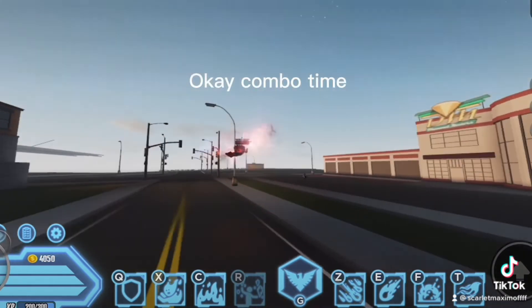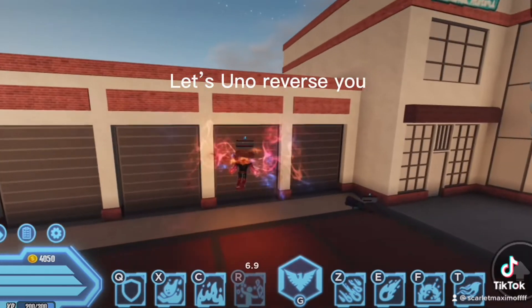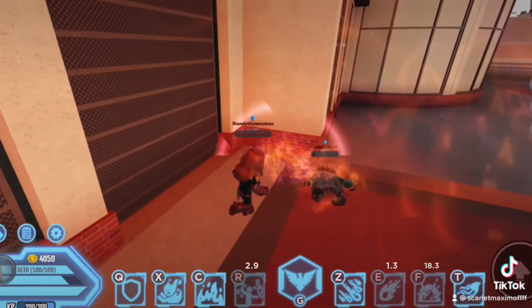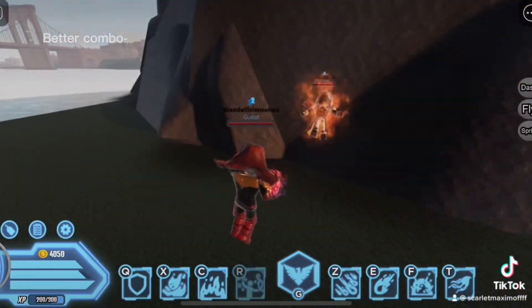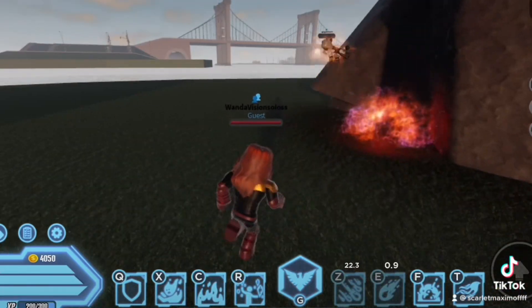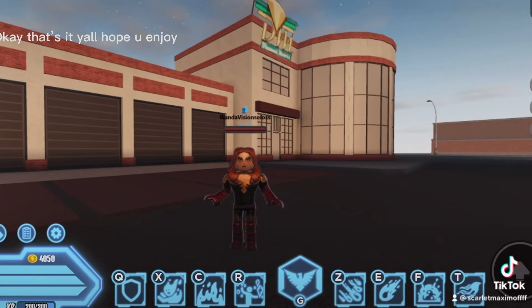Okay, combo time. Come here. Let's reverse you. Boom. That was fast. Better combo — throw bolts whenever you can too. Easy money. Okay, that's it. Y'all, hope you enjoyed.